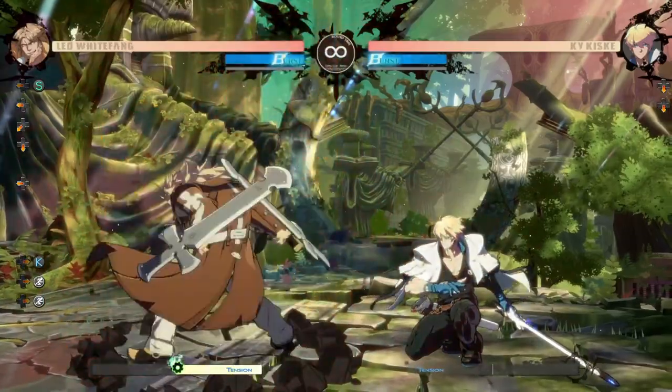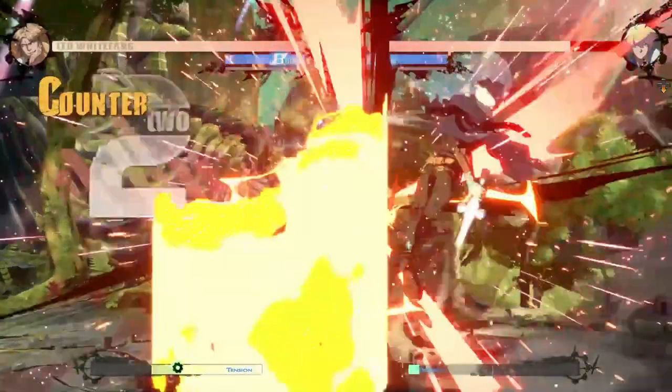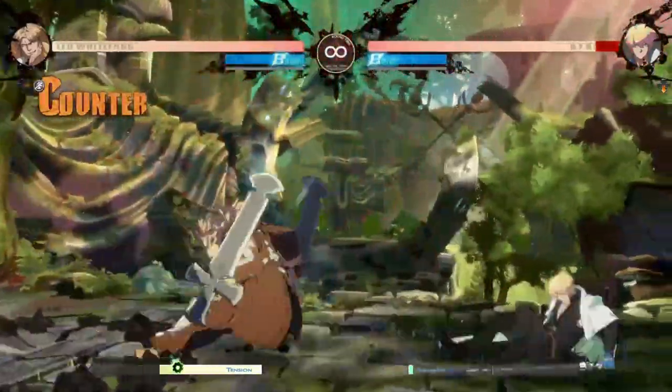But let's talk about some advanced counter hit confirms. This is where turbulence comes in. You can combo into it off of a counter hit 6k. You can also do an anti-air 6p into turbulence. Even if it doesn't combo, you still have enough time to dash up and get pressure.